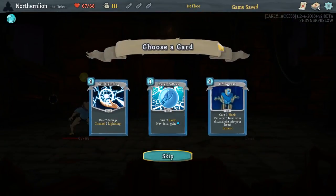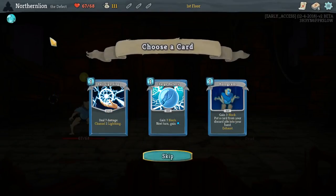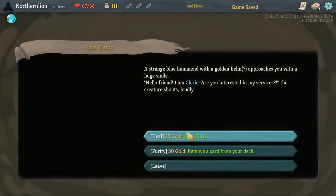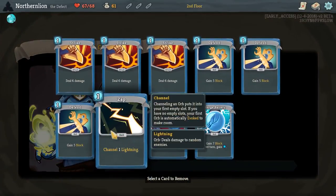So we lost one HP due to bad draw, but we're still going strong. What worked last time? We had incredible amounts of Frost via Cool-Headed. Great focus. We don't need to build the same deck again. I'm going to start with Charge Battery, but I was looking at Ball Lightning. We don't need to build the same deck again, but we could.